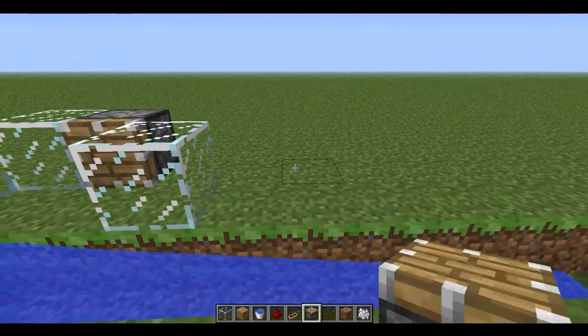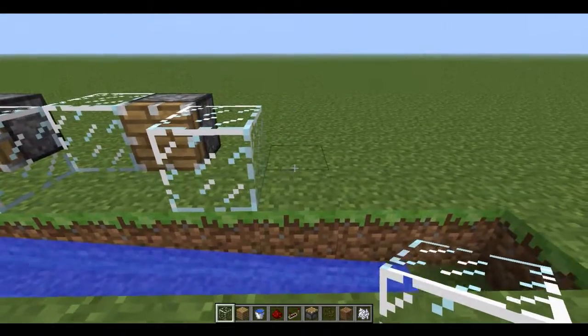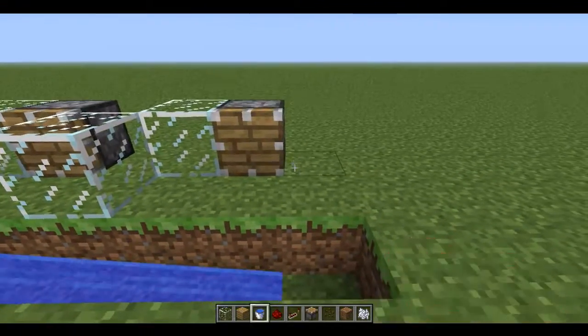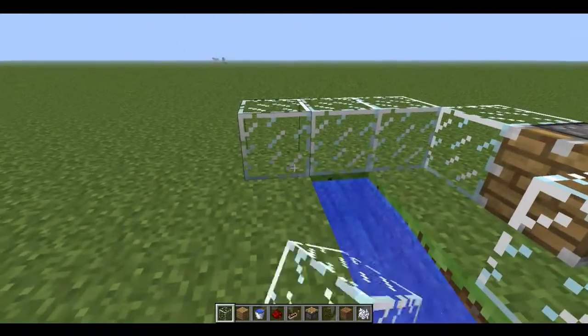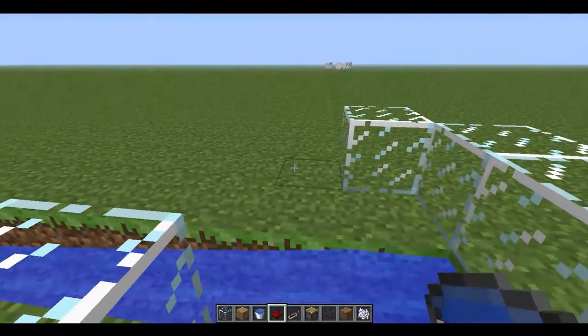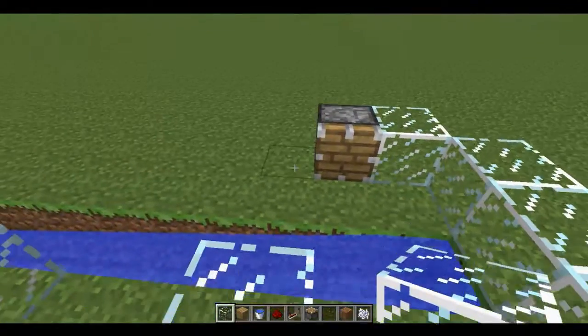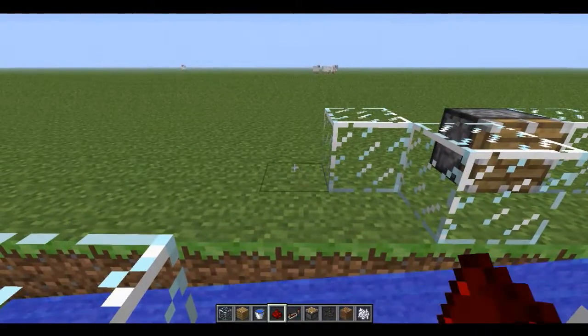You can get like an extra two melons per level if that makes sense — as opposed to just being four melons on the bottom floor, you get six. So I'll start placing pistons down with a load of glass. The glass is to stop the melon growing in the wrong direction, and it also means you can see inside from the outside so you can tell how many melons you've got ready — so you're not randomly pressing the button and being disappointed when nothing comes out.